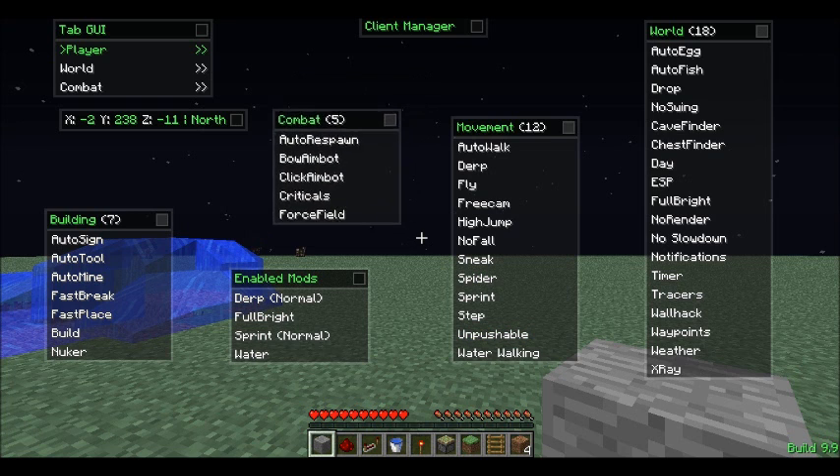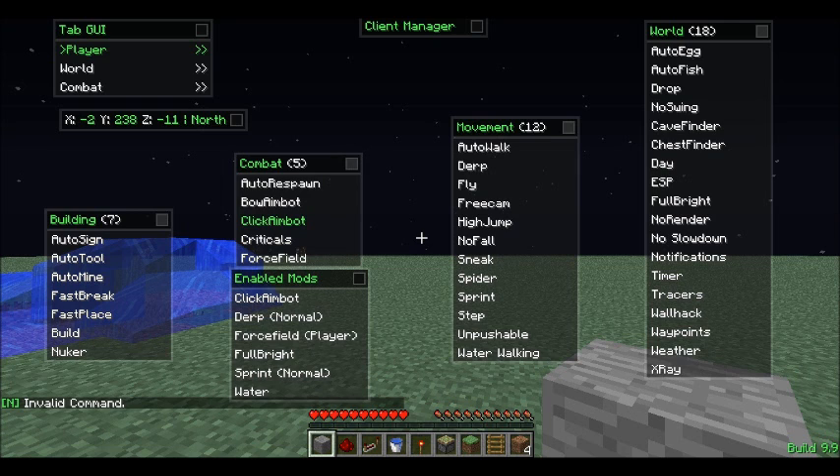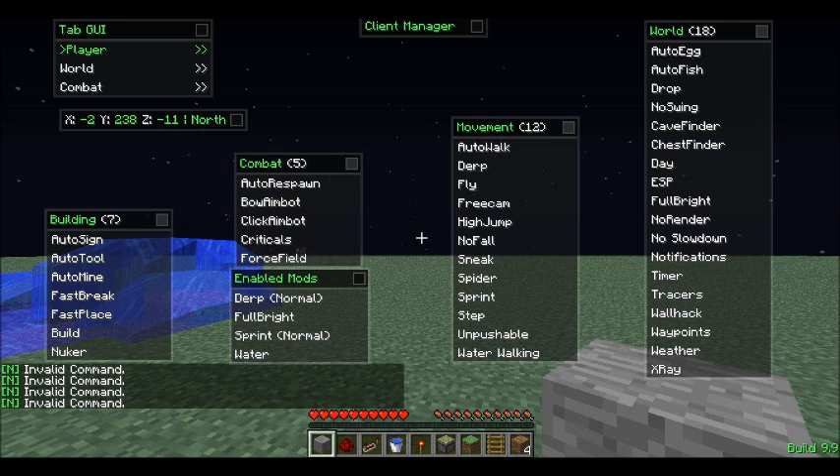For all the combat right here — there's force field, criticals, click aimbot, bow aimbot, and auto respawn. Those are all very helpful. They've let me win a lot of battles.